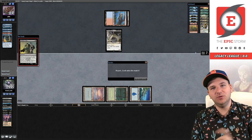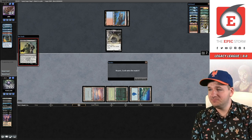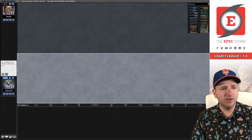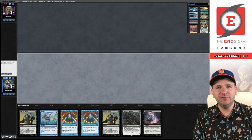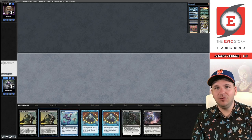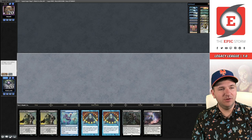Stick around — I hope you enjoy the rest of this league. Match number two. We are on the play against Mizzou 93. According to Goldfish, they play a lot of Delver. There's not a single matchup where I would keep this hand, so we're going to go to six.